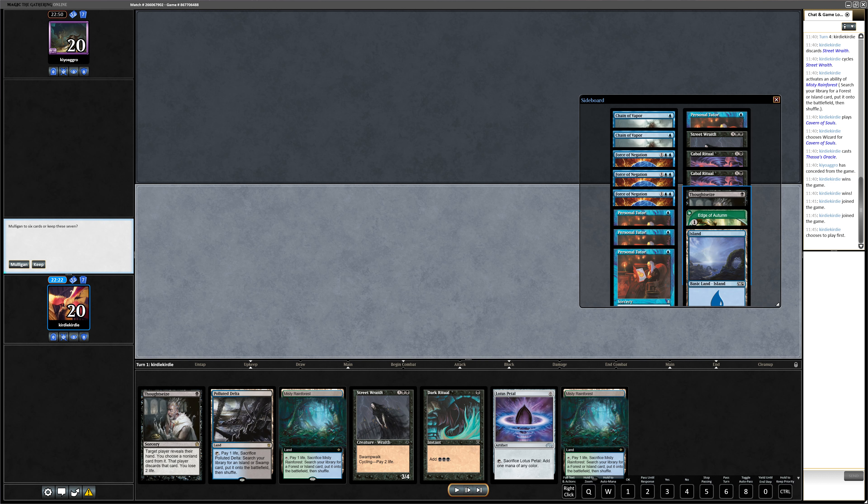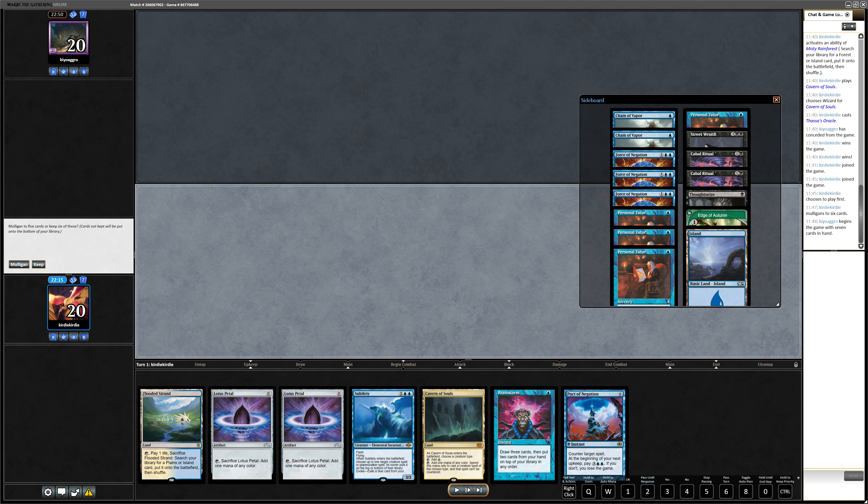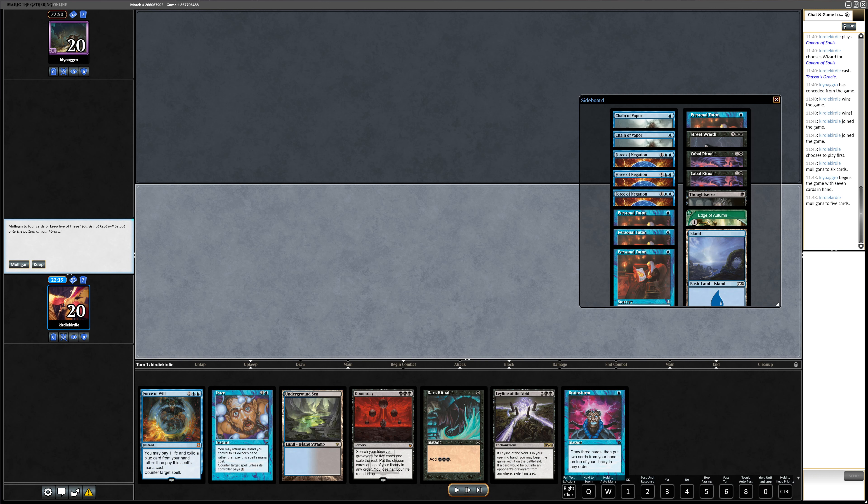This is finally a hand so bad that even I mulligan it — no Doomsday and not even a cantrip. The next hand has a Brainstorm and Lotus Petals but maybe no second land, so I mulligan that too. The third hand I really liked — so finally I do a mulligan and get rewarded. We have Leyline against the Reanimator package, a turn-one Doomsday, and even Daze back up. Like the perfect five cards. We put the Leyline in and cast Doomsday.